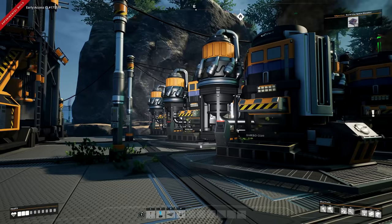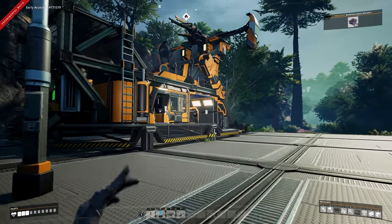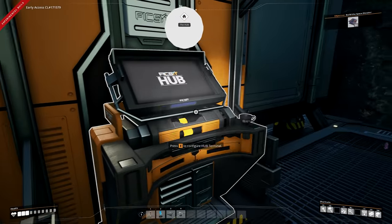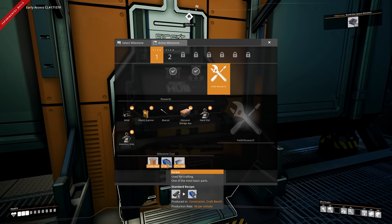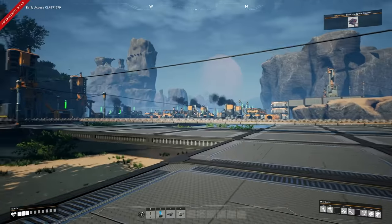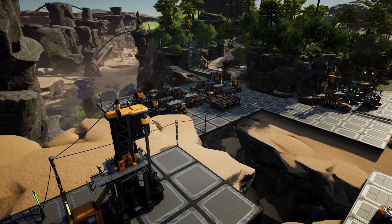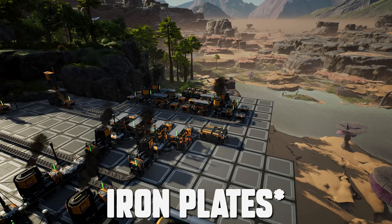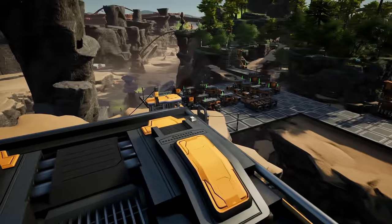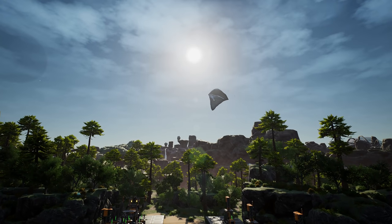I also added two more biomass burners bringing us to six total. We still need to get field research up and running for screws, but that can wait. We've now completed basic automation - copper at 100% efficiency, iron rods at 100% efficiency, iron plates at 100% efficiency, and limestone concrete as well. I also made a tower of nine storage containers since I don't have ladders unlocked yet.